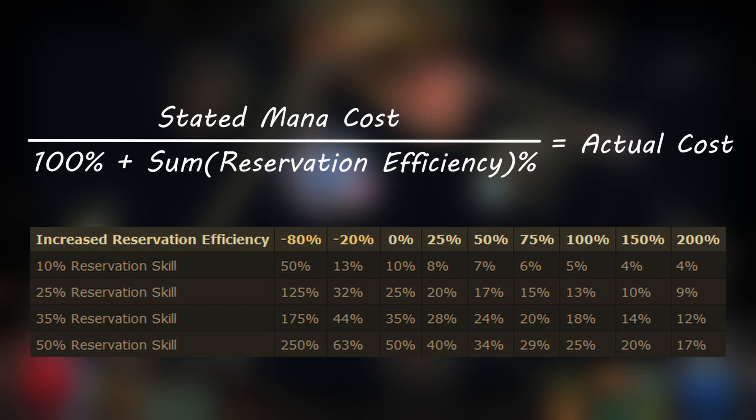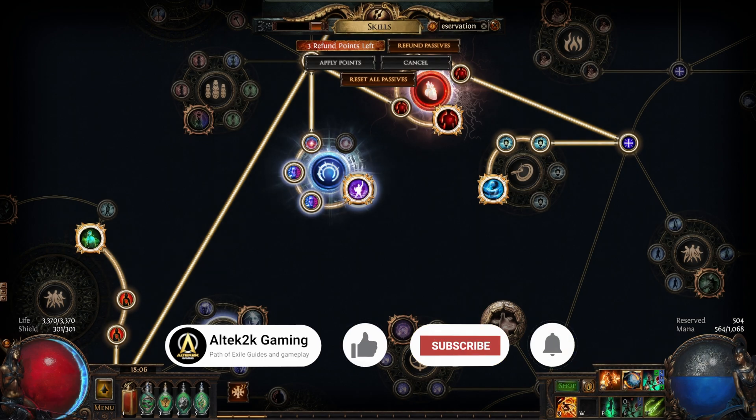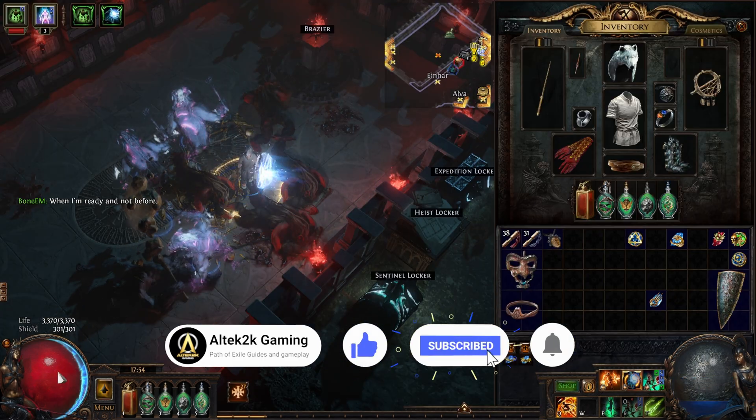This table shows that at 100% reservation efficiency, we halve the skill's cost. However at 200%, it's a very small difference. A 10% jewel goes down to 5% at 100% efficiency and only drops to 4% at 200%, gaining just 1%. It's slightly better on the bigger 50% skills, but still only gives an extra 8%.